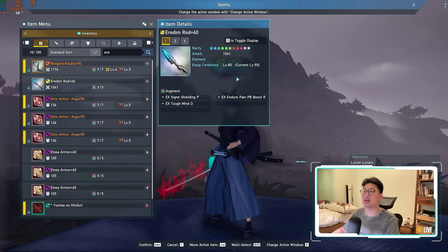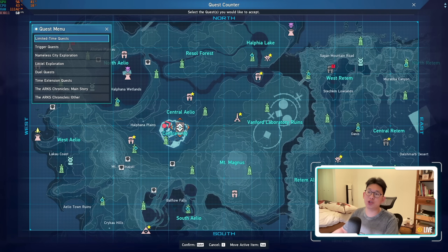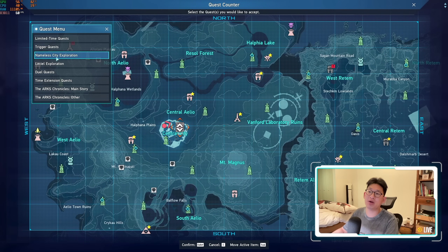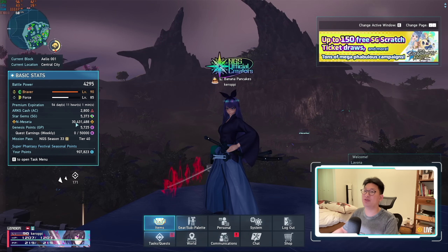If you want one with a high fixer and you're deciding to main an Iridium weapon, you could always check the player shop, which has a lot of these Iridium weapons for very cheap. The reason why it's so cheap is because when you go to the Nameless City Exploration, Iridium weapons literally drop like candy. You're going to get a bajillion of these weapons simply by running it. If you're low on Meseta or you'd rather farm everything yourself, just go to the Nameless City, farm there for about an hour, and I guarantee you'll get a weapon you can use.